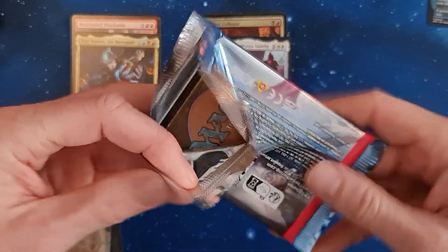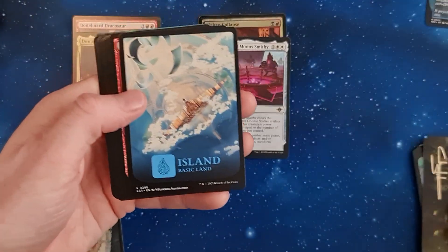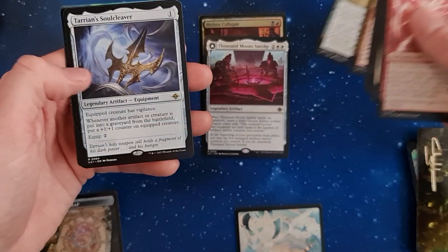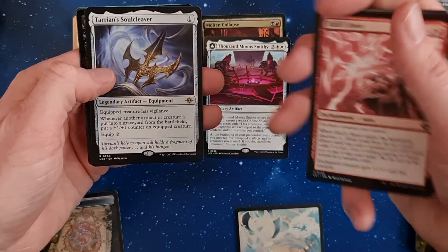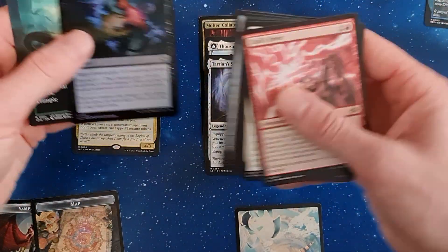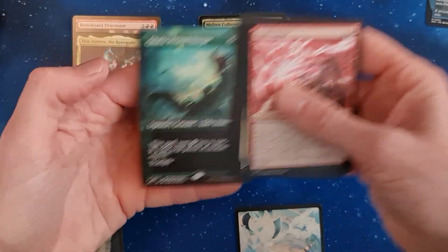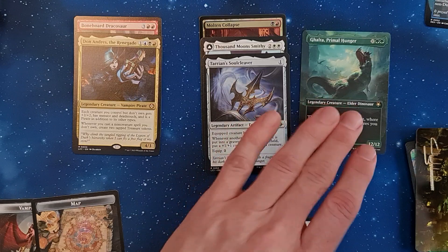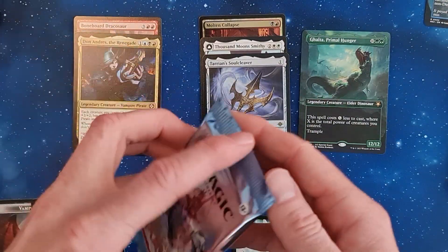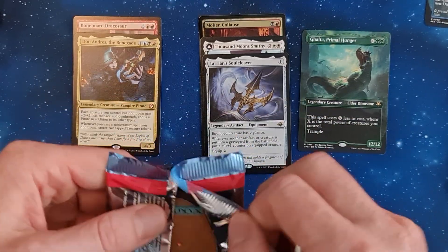These collector cards that are of no use to anyone, unfortunately. We've got an island. Here is Tarian Soulcleaver — I really, really like this card. It is good, it is strong. An old-school Galta as a friend's card — yeah, we can work with that. Galta, Primal Hunger — the OG Galta, I think. And Hidden Nursery.